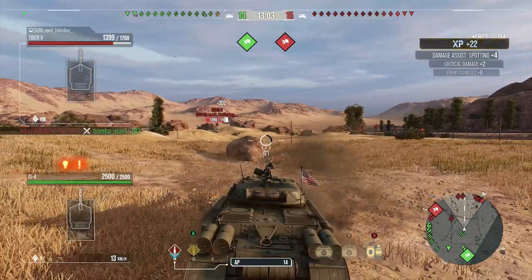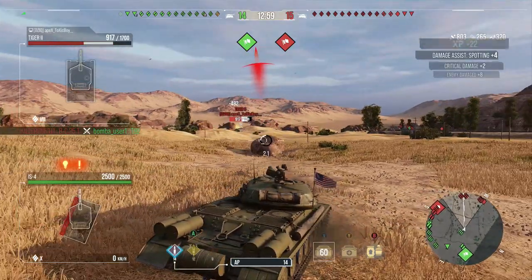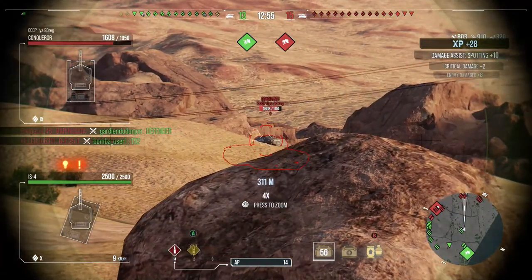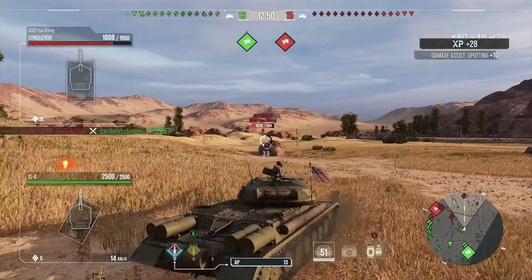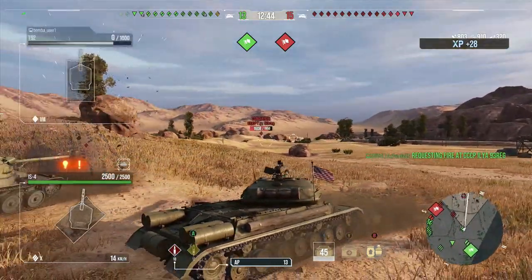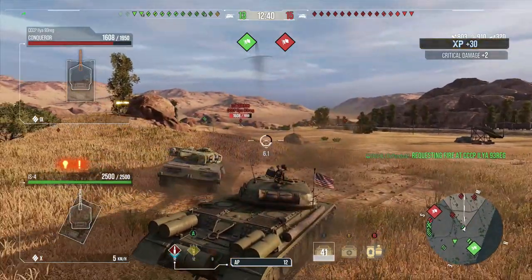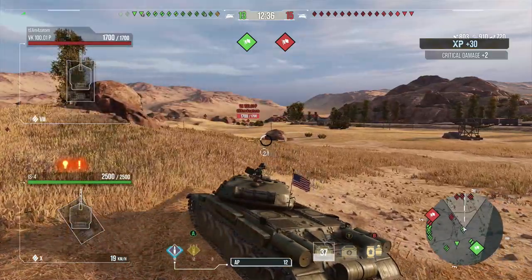We've changed the plan again — they've pushed over so they're going to start getting cross shots on us. We don't want that. Just keep this guy off of us a little bit — angle, use your side armor. Angle for those guys. This Conqueror is not as scary as everyone else. There we go — APCR from here. Let's use that armor.